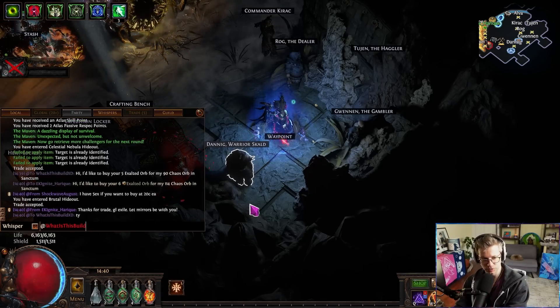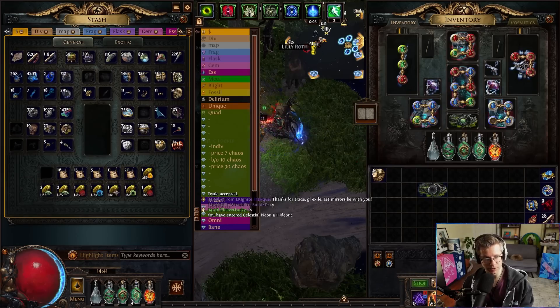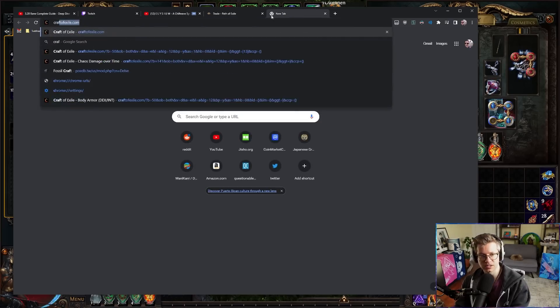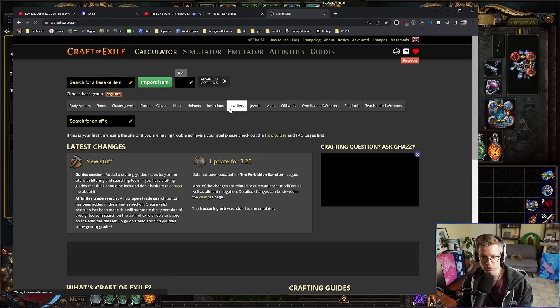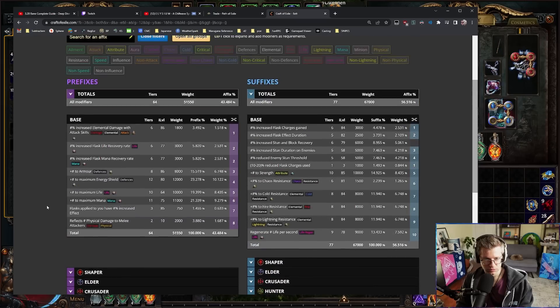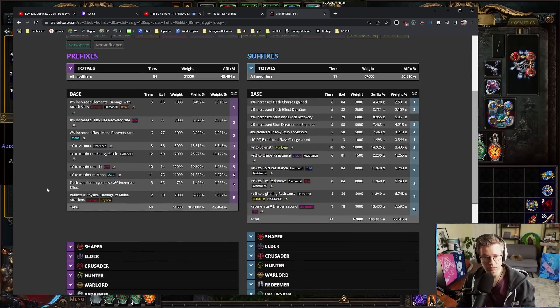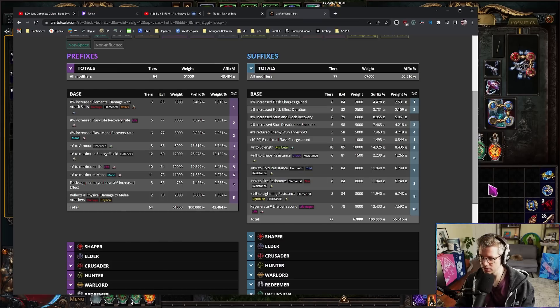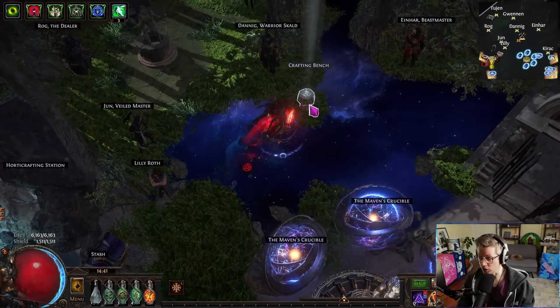Oops, wrong person. So probably mana to block — let's see what to block on the prefix. Craft of Exile, jewelry, belt... energy shield? Actually no, mana. I don't mind energy shield but mana is almost as big. It's always mana.